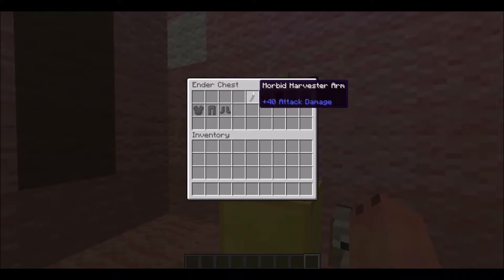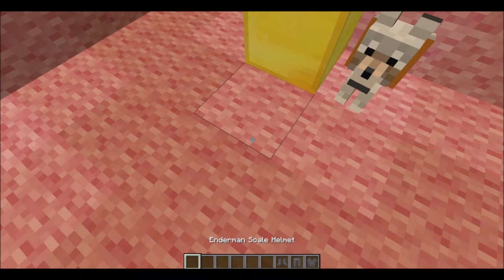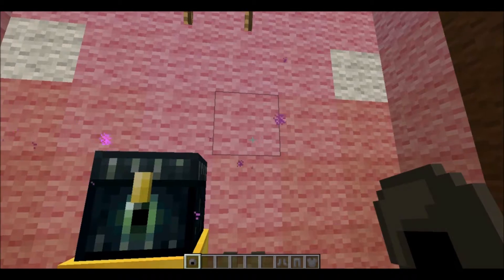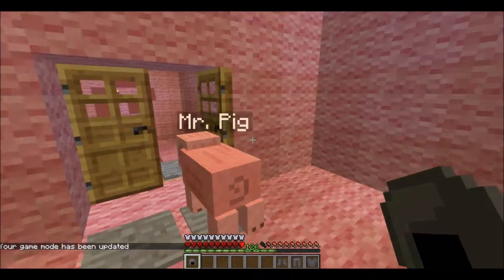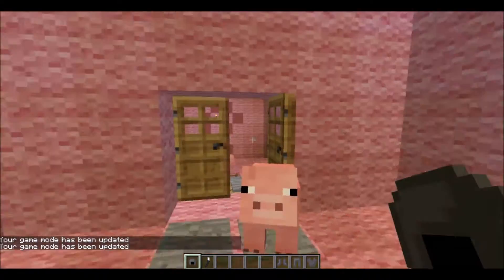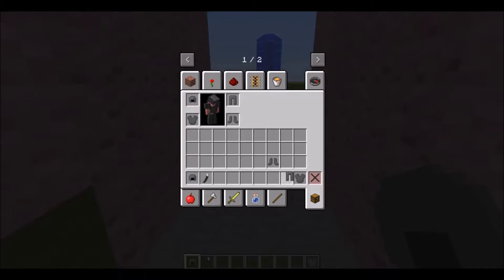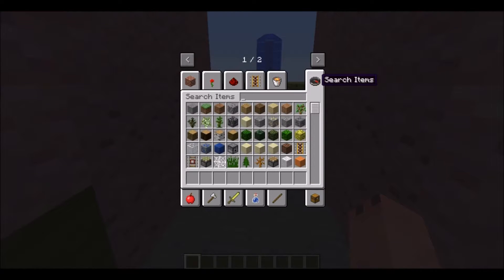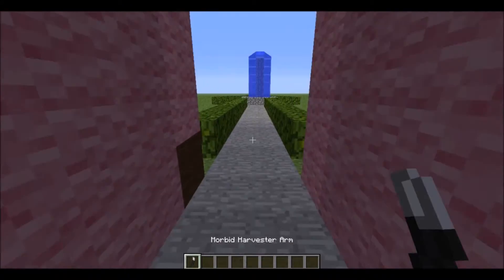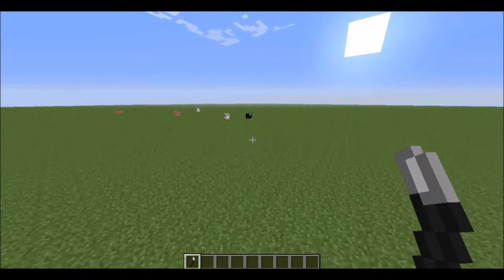So we got this Morbid Harvester arm which has 40 attack damage - which we'll try outside. We have an Enderman Scale Reinforced Enderman Scale, and then we got an Enderman Scale Helmet and all of this stuff. So let's put this on - there we go! Look at that - I think it does pretty good armor. See, look at that - my whole armor bar is pretty much filled. So that's pretty nice. And then we're gonna get this which we'll do outside, because I don't want to kill Mr. Pig, Winter, and Fluffy.